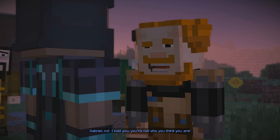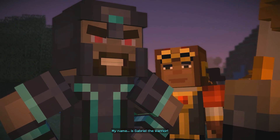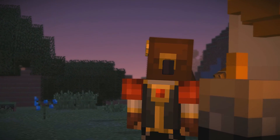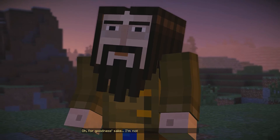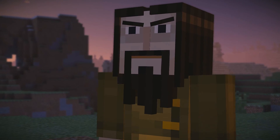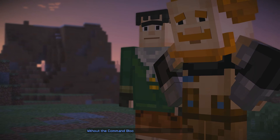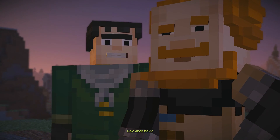If a fellow member of the Order of the Stone is out there fighting, then I belong out there too. Gabriel, no, no — I told you you're not who you think you are. My name is Gabriel the Warrior! RAAAARGH! And he's running the wrong way. Oh, for goodness sake. I'm not letting that idiot get himself killed. Gabriel! Come back here! Without the command block, none of them stands a chance. Say what now?